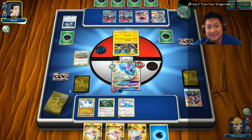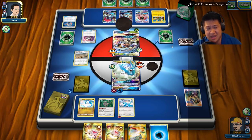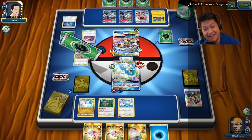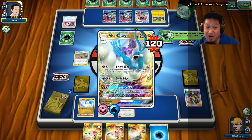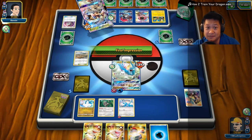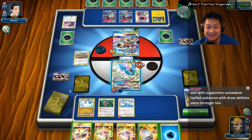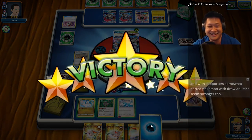He can't play another supporter — he's only gonna get what he gets. He's probably playing Guzma — wait, he can't play Guzma. Double heads? Yeah! I got those just too thin, I suppose. I have Bright Tone, so he should not hurt me.